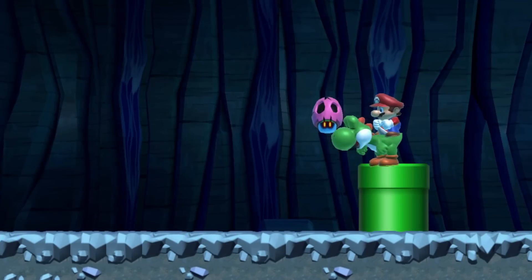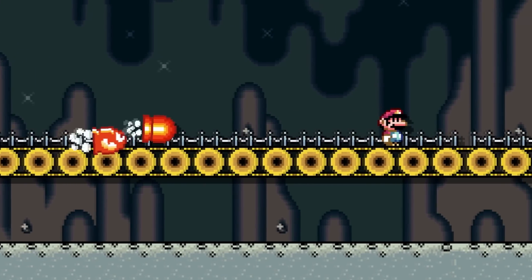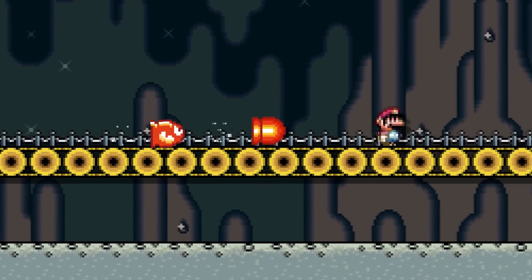Poison Mushrooms can be taken to night theme areas by using Yoshi. Blasted bullets are faster than bullet bills, bullseye bills and Banzai bills.